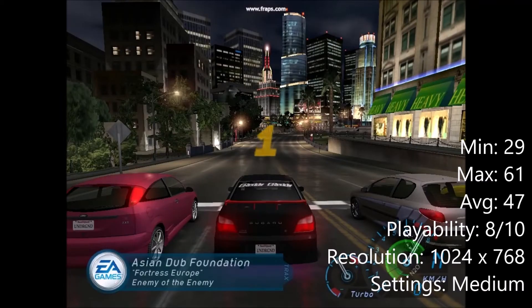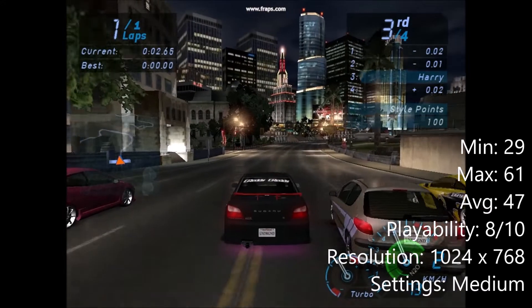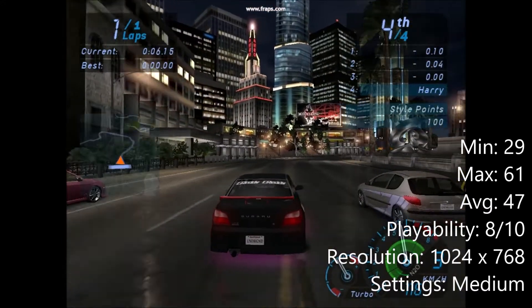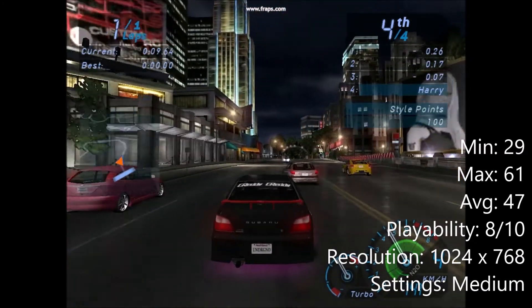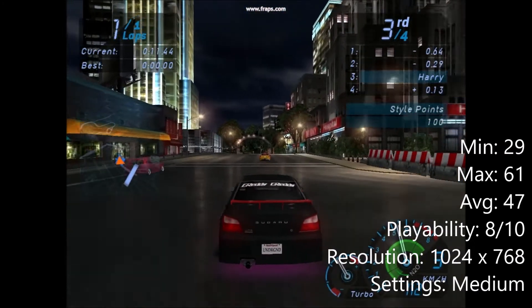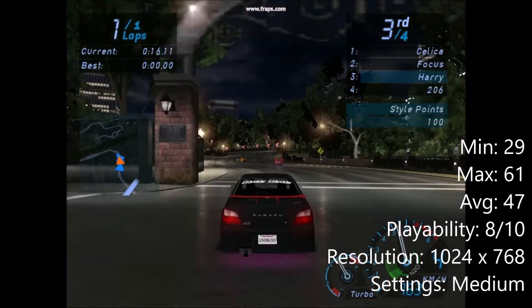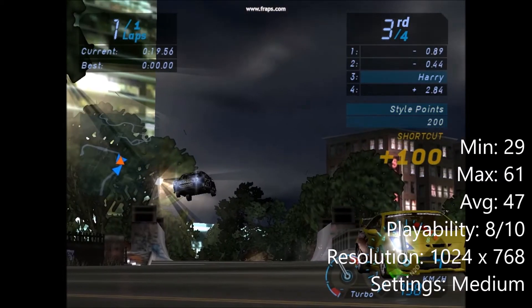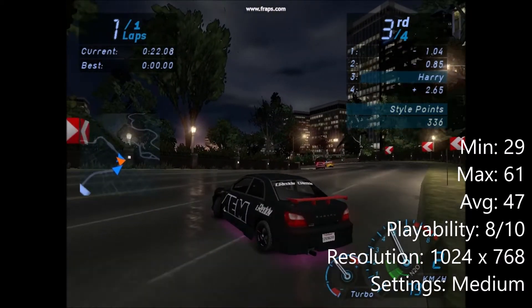Need for Speed Underground was released one month after this graphics card, and runs quite well on medium settings at 1024x768 resolution. I think that the average 47 frames per second with VSync enabled is good for this game and is very playable. For some reason the audio that I captured in this game was very garbled, so I didn't include it.